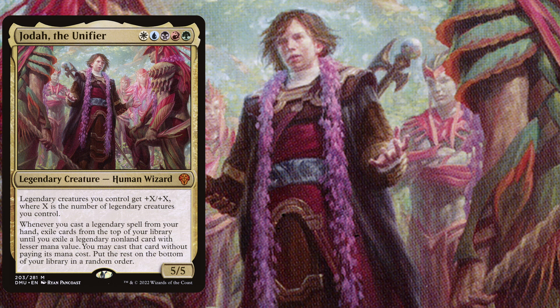Jodah also has a triggered ability: whenever you cast a legendary spell from your hand, exile cards from the top of your library until you exile a legendary non-land card with lesser mana value. You may cast that card without paying its mana cost and put the rest on the bottom of your library in a random order.